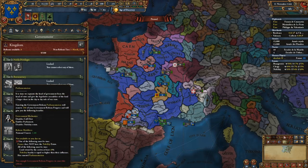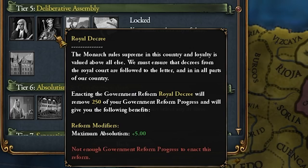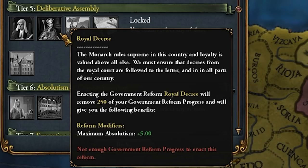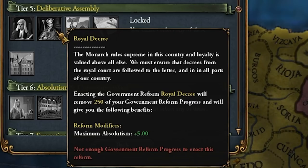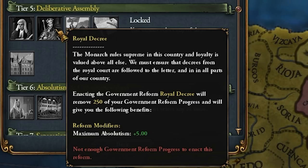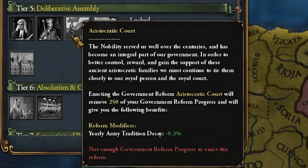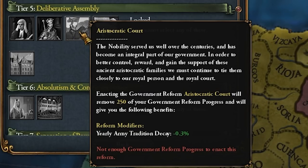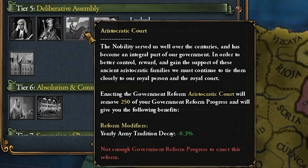Royal Decree gives only five maximum absolutism — I rarely see myself needing that, since 99% of the time I trigger the Court and Country disaster in the Age of Absolutism and by the end of that disaster you usually have over 100 absolutism. Aristocratic Court gives minus 0.3 yearly army tradition decay — I honestly don't remember a single time I picked that. If someone in the comments has a good example or use case for Aristocratic Court, let me know.